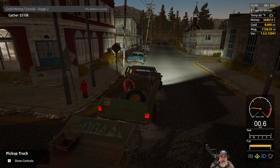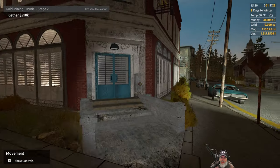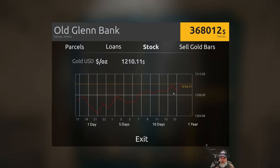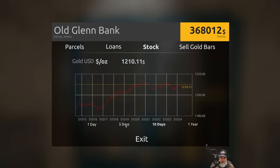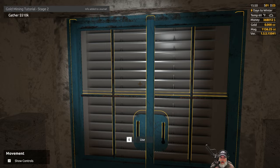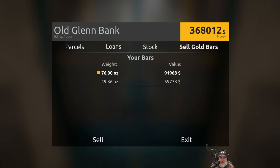Here we are at the bank. I did set the time back to 1x, so the stock is still $12.10, which is really good — in fact as high as it's been. It's not as high as it's been since I started playing, but one of the higher prices anyway. Let's sell the gold bars — we're going to get $91,000 for that and $51,000 for that. Beautiful.